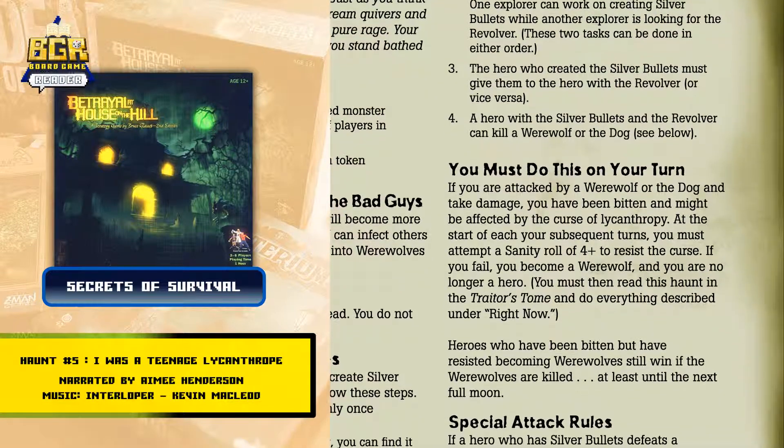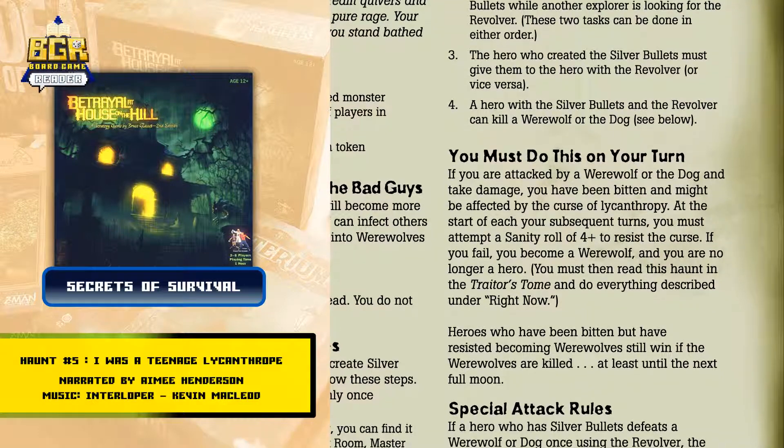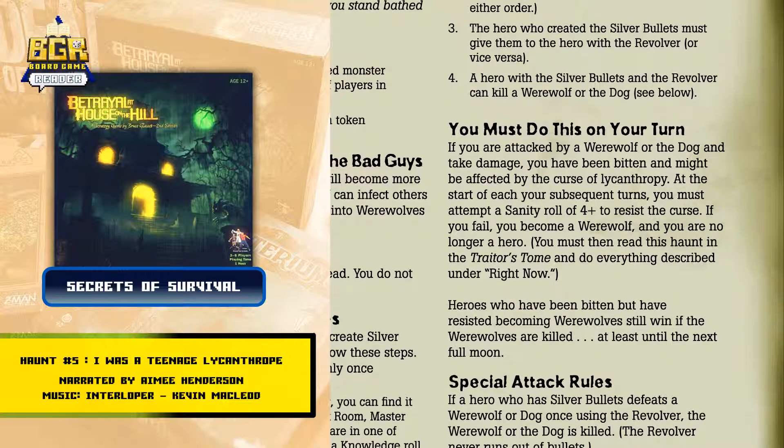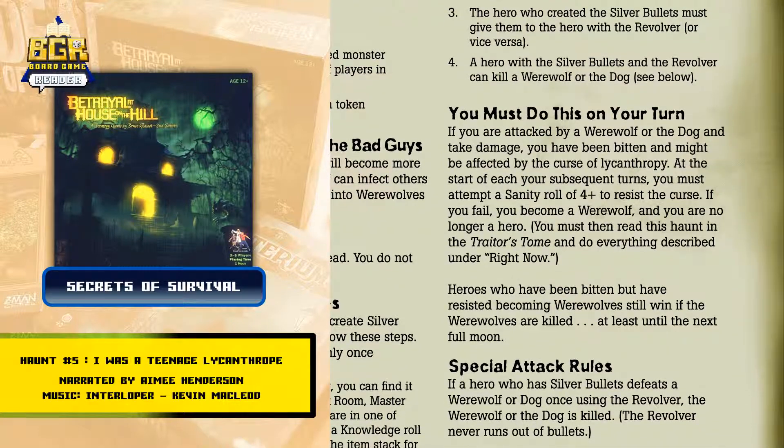Heroes who have been bitten but have resisted becoming werewolves still win if the werewolves are killed — at least, until the next full moon. Special attack rules: If a hero who has silver bullets defeats a werewolf or dog once using the revolver, the werewolf or the dog is killed. The revolver never runs out of bullets.